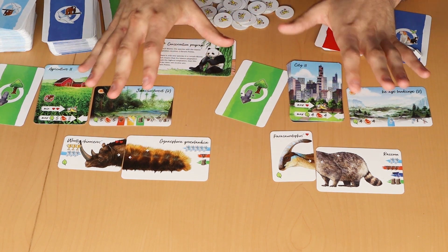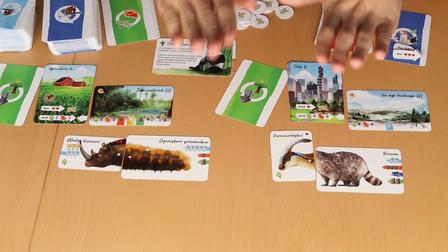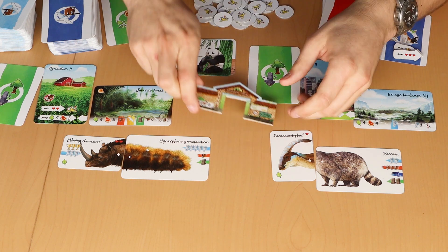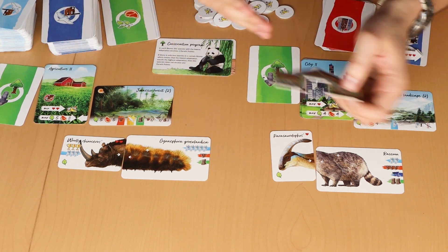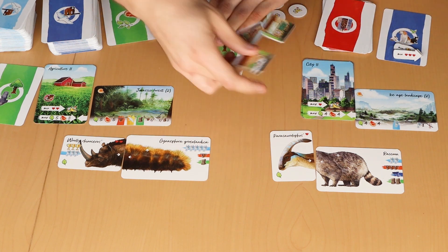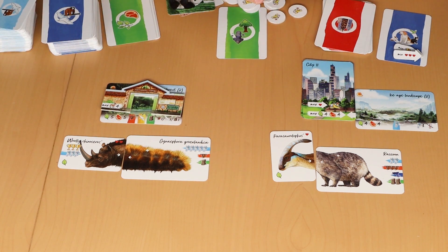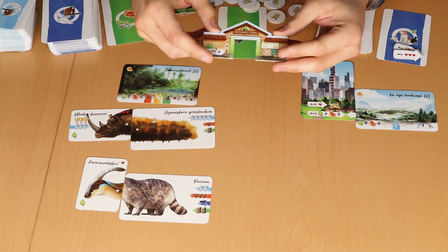That covers the new game mechanics. Now let me explain how the National Park works. The National Park is always placed — unlike other human territories, you can't choose to exclude it. Importantly, the National Park is not placed beside a biome — it is placed on top of a biome. So the woolly rhinoceros would have a very good day living in a National Park, perhaps joined by para raccoon.